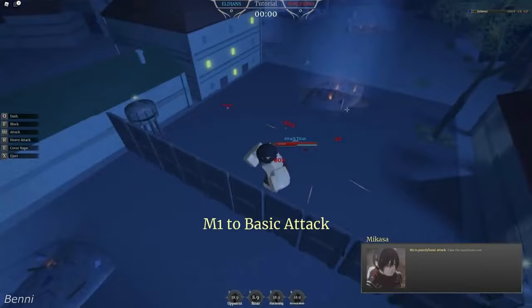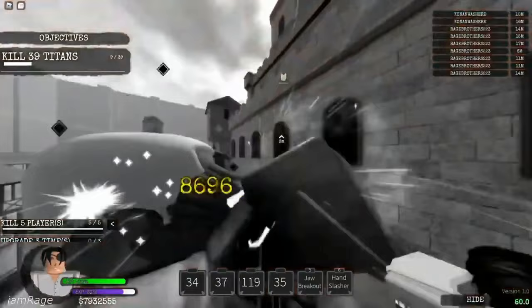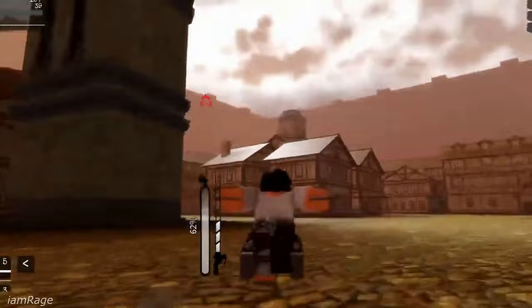Number 2: Attack on Titan Evolution. It's a Roblox game where you must kill invincible Titans that have ravaged the Earth. To avoid fatal strikes, use your hooks and powers. You'll be able to improve several attributes as you move through the game, increasing your strength and ability to evade giants.